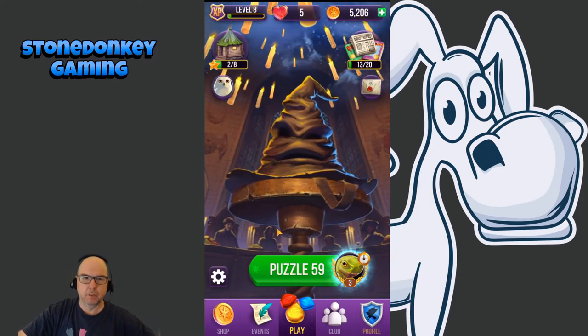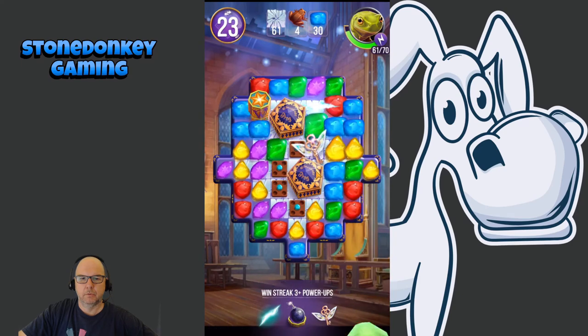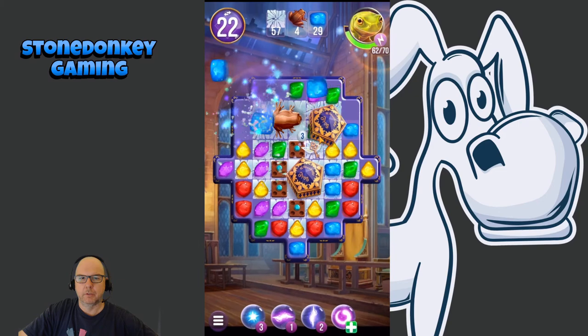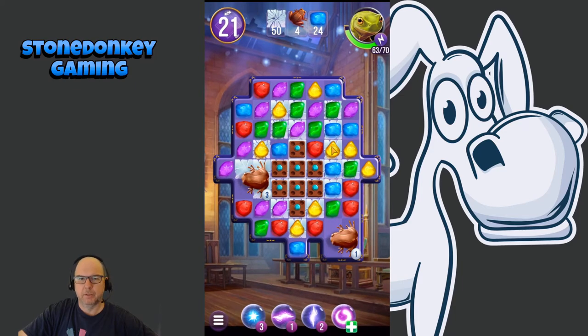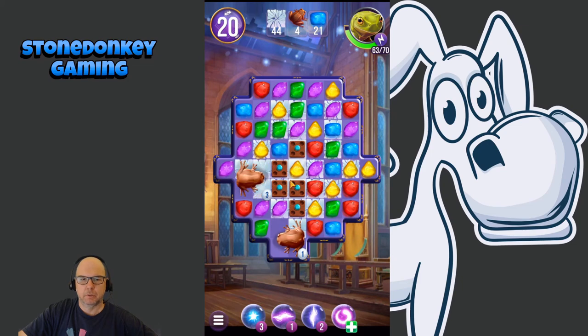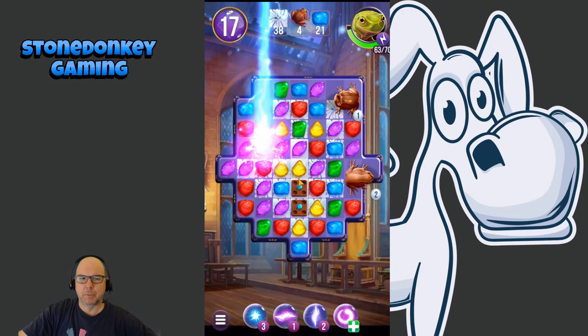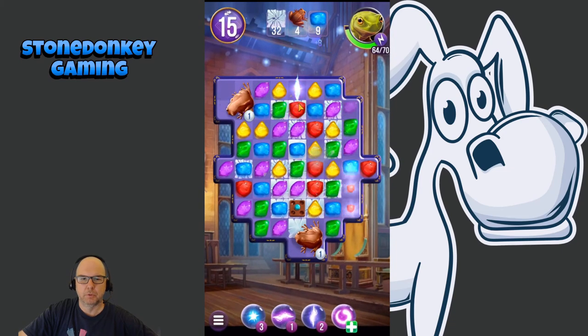Let's try to unlock the owl real quick — Puzzle 59. Since the frog is my character, I got these bonuses to start: a side-to-side power-up and a key. The key tends to hit things you need help completing. We have chocolate frogs — you'll have to break items next to the frog to get them off your board. The brown items are things you need to clear by making matches next to them, which can be annoying if a frog jumps on a power-up you want to use.